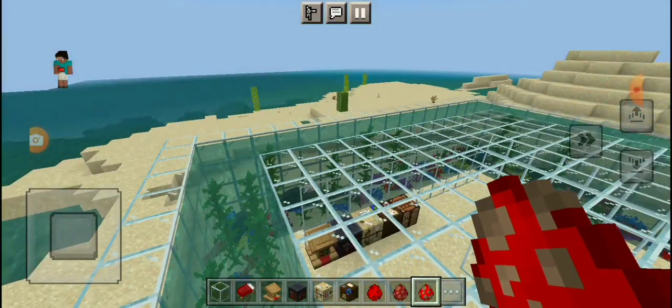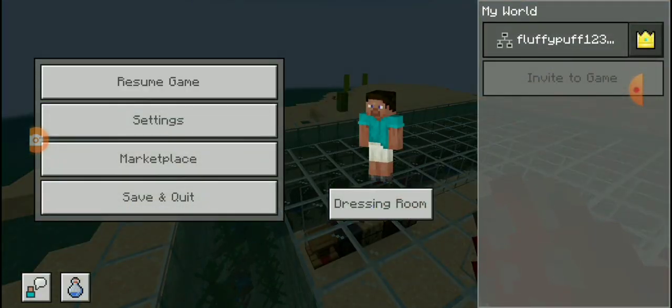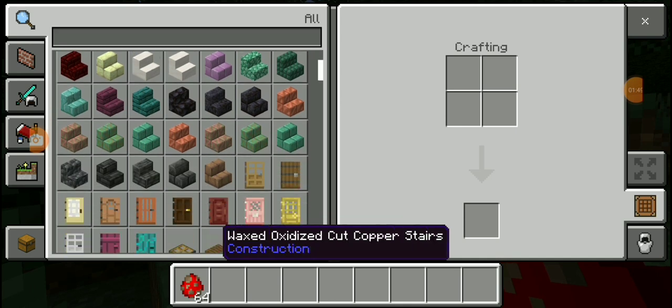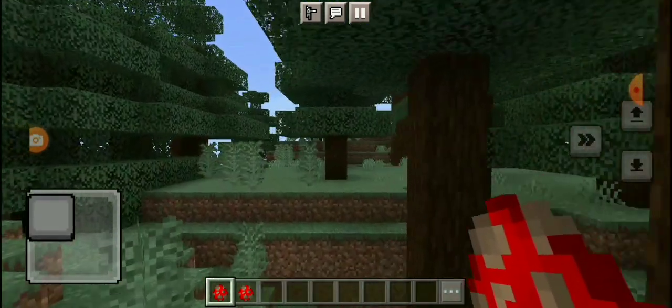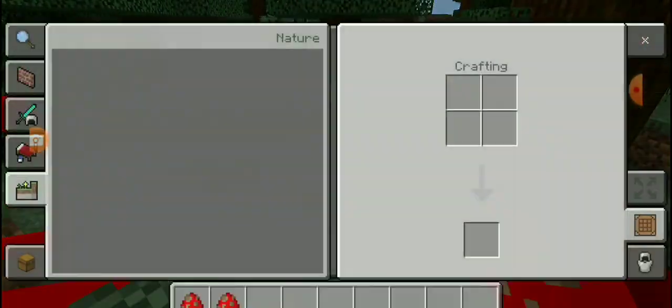I'm gonna add it. Maybe I have to make an aquarium right over here. Hold on a second. Bye. Okay, I'm here. And also I have the lobster. I accidentally ruined the... okay, here's another Japanese spider crab.